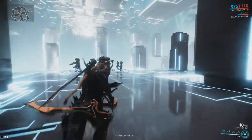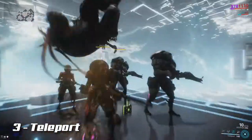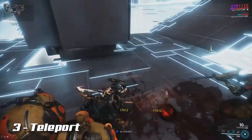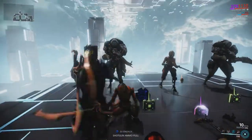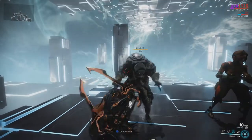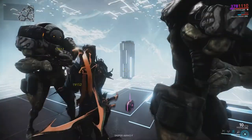Ash's third ability is Teleport. Ash teleports to a target within range, friend or foe. If the target is an enemy, he will be staggered and open to a melee finisher attack. If the enemy is not able to be targeted by a melee finisher, he will be more vulnerable to melee damage while his stagger remains.